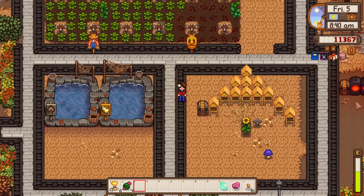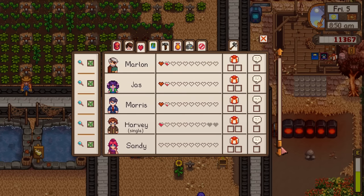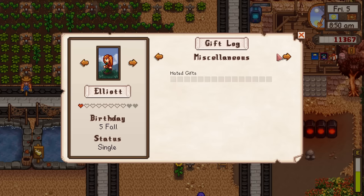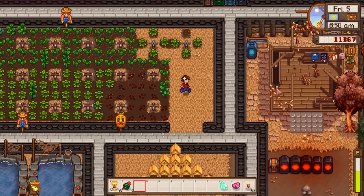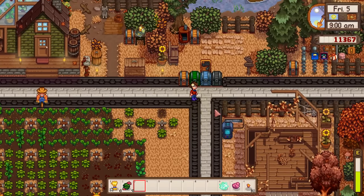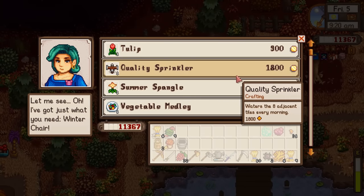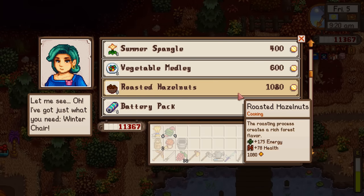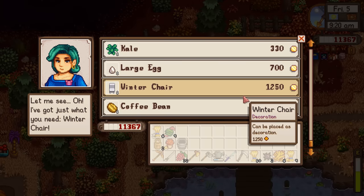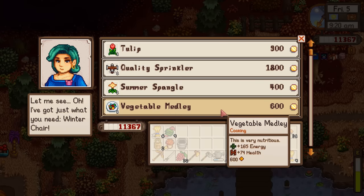It's Elliot's birthday and we've completely ignored him up to this point. He likes the conch - could forage for something. Lobsters would have been good but oh well. Let's go deliver the ectoplasm. While here, checking the traveling cart: quality sprinkler, roasted hazelnuts - sure someone loves those but we'll never know. Don't think we need any of this really.